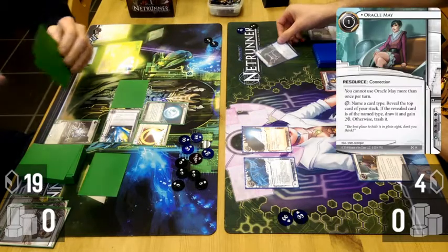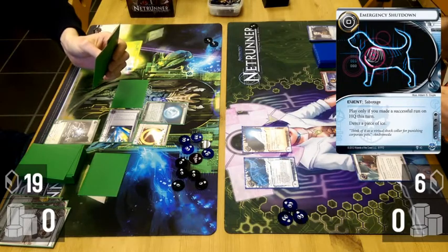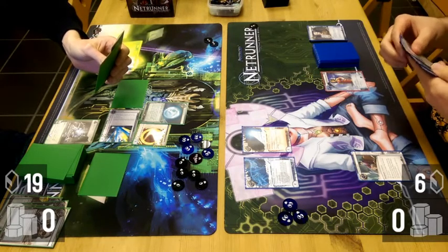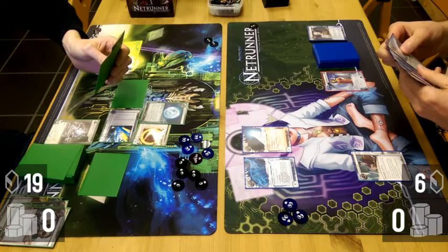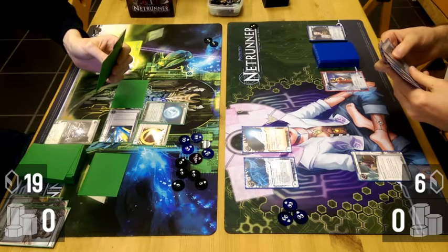To focus on the other side of the table for a bit — I like this for Blue Sun. Oversight AI is just an incredible economy card. I was actually annoyed in this case because he found a Tollbooth, which is obviously a decent profit.